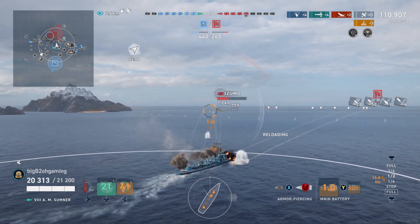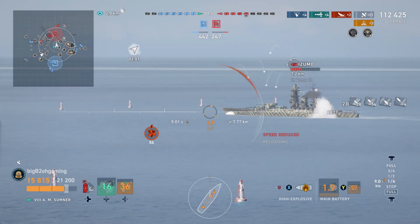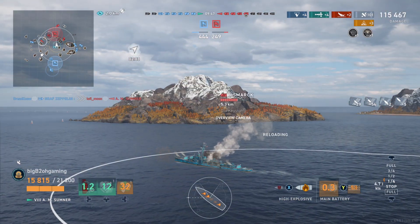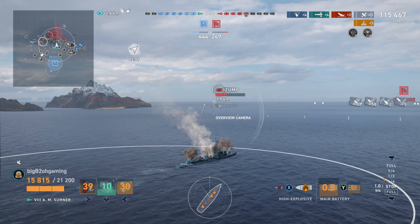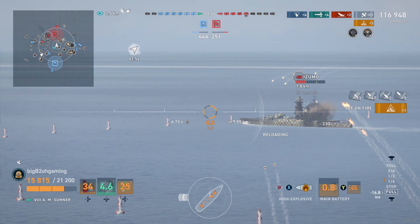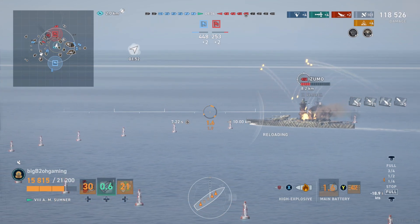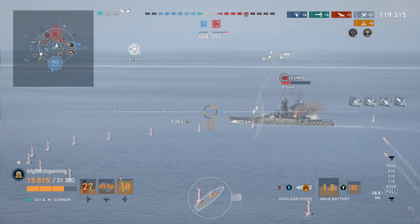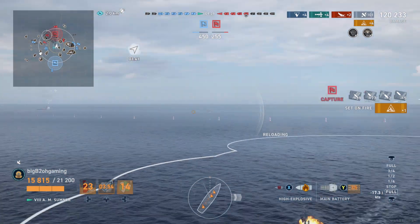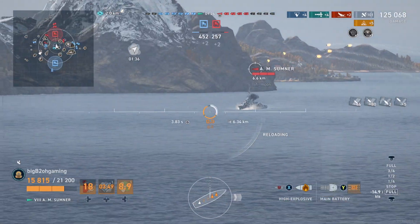Here I'm using AP — don't ever be afraid to shoot AP at the upper belt of most battleships because you will be able to do a whole lot of chunk damage to them. But I switch back to HE to start setting some permanent fires on him. I get my first one and I'm going to try and get a second one. I would usually try to get three fires on a ship, but now some players actually do use fire-fighting skills on their battleships, so I just let them go once I set two fires.